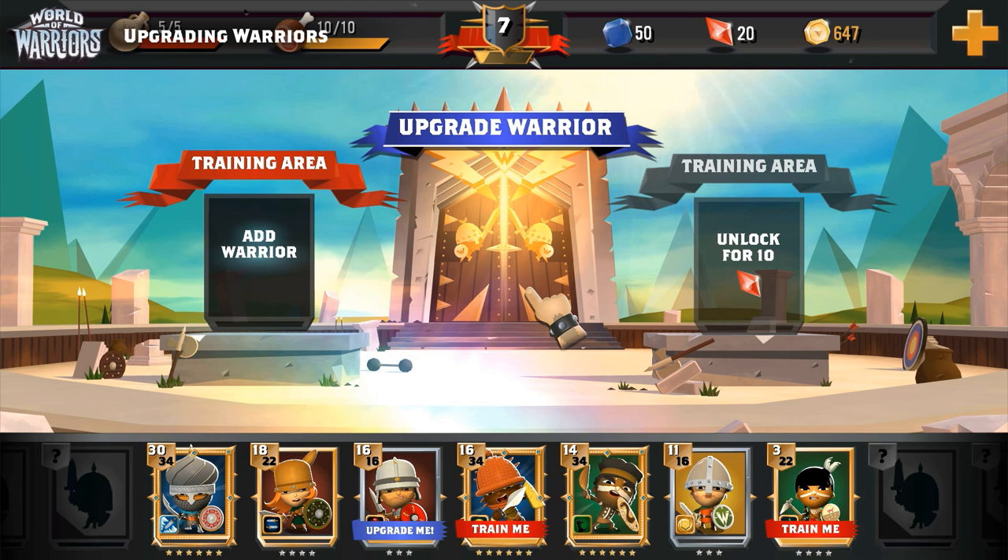Once a warrior reaches their level cap, they won't gain any more XP from battle and won't be able to train. You can see when a warrior needs to be upgraded because their warrior card shows the blue Upgrade Me ribbon instead of the usual red training one. When you're ready to upgrade a warrior, you can visit the home camp and drag them from the warrior picker to the upgrade door.